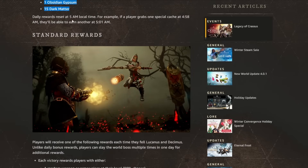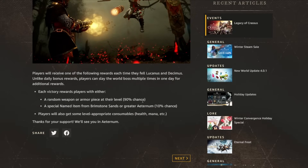You also have a chance to get some named pieces from Brimstone Sands or Greater Aternum. I'm wondering if this will include the newer named pieces that can actually be upgraded, because previously it was just the random named pool which wasn't very useful. If it includes newer pieces like syncretic gear, that could be interesting — but it's a relatively low 10% chance, so I wouldn't farm them specifically for that. It's just a nice little bonus.